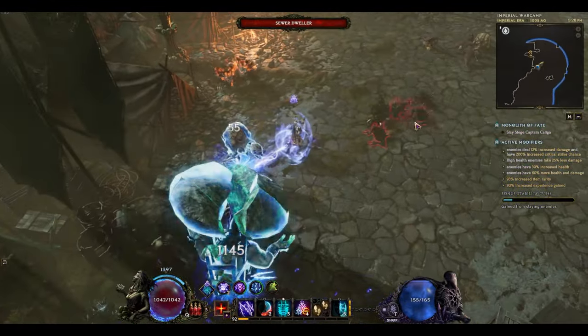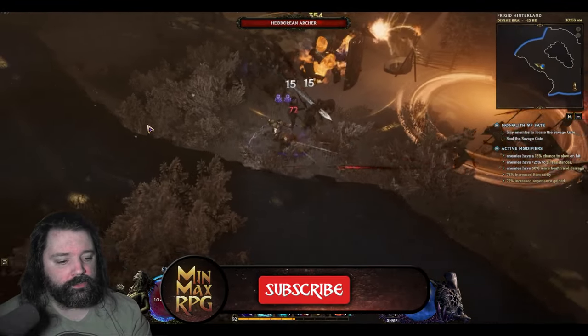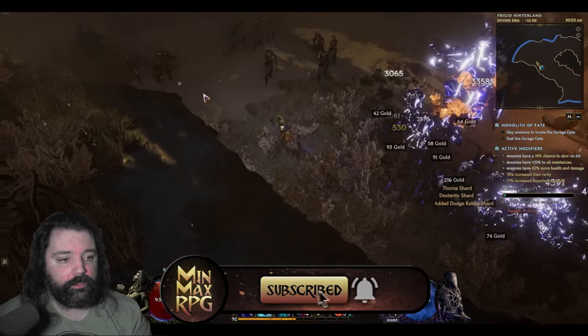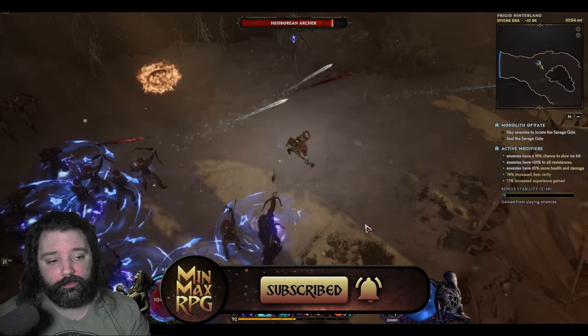I'd recommend this build for players once they have a good knowledge of enemy abilities. Being able to recognize mob types and knowing what they can do will definitely help you survive. This is a good echo to use as an example, because we're going to have to seal the gate as the final objective, and that means we're going to have to stand relatively in one place — and that's when this build is the most vulnerable.